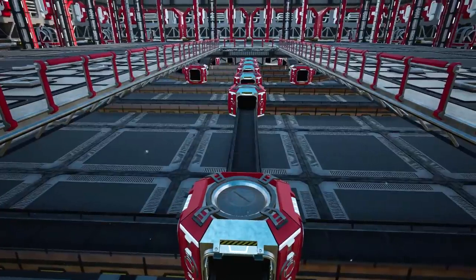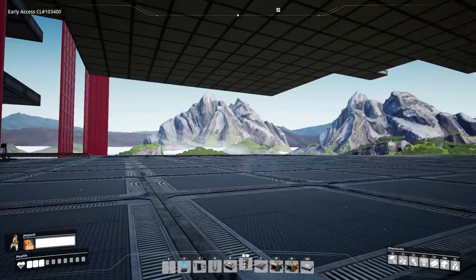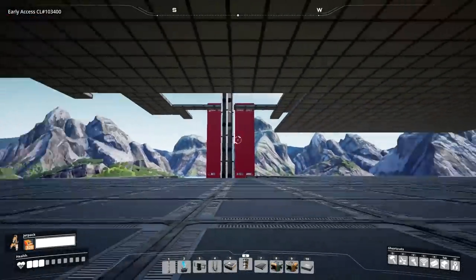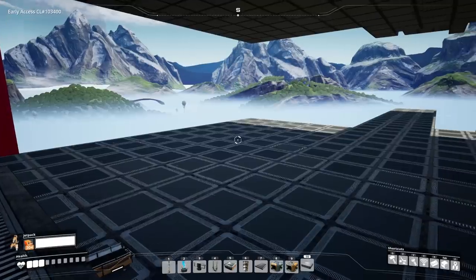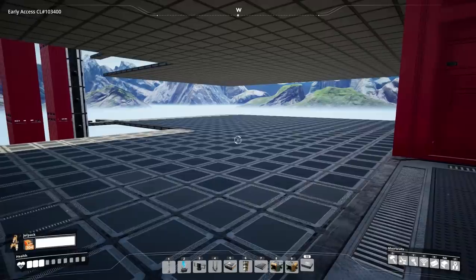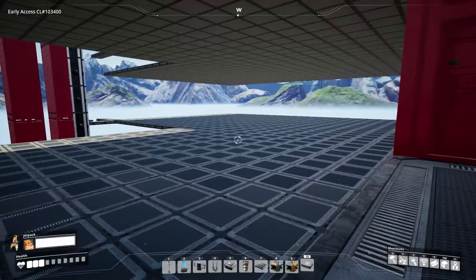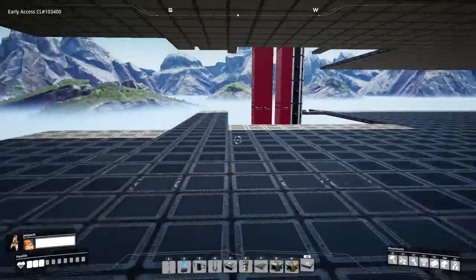And then our beautiful creation can come to life. So our goal today is to feed the great machine and make it operational. And luckily, we have this massive floor here to do so. We're gonna need hundreds of constructors and almost a hundred assemblers to put this bad boy together.